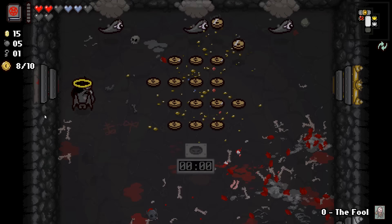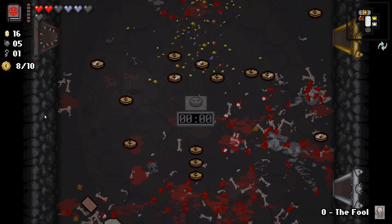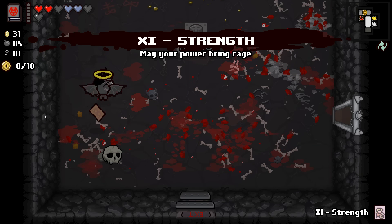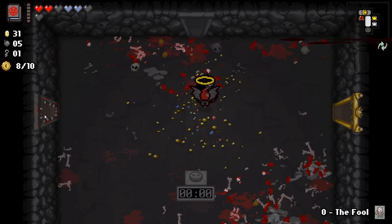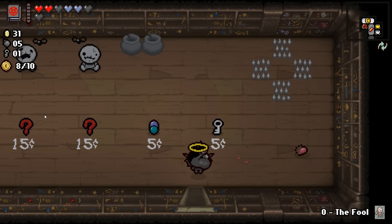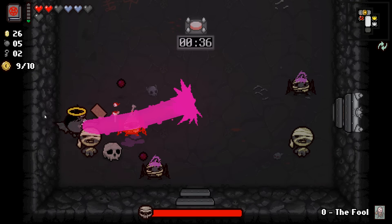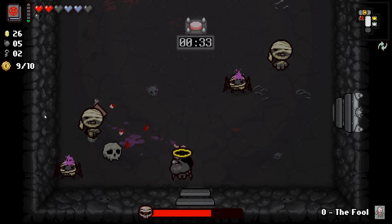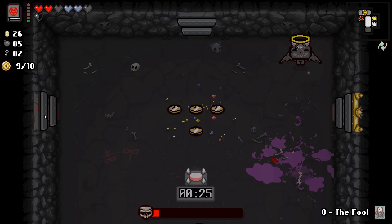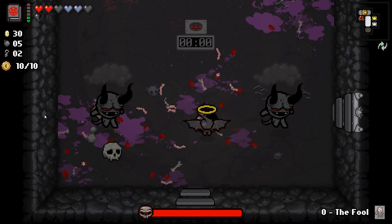Let's go and use our Satanic Bible — that should kill all the guys in the room. Let's collect our money. Yeah, this mode isn't too bad on Zazzle. I don't know how it would be on other characters. Strength, Fool — I don't know what those items are; I don't think I want to pick those up. Let's pick up another key and press the button to continue on. I didn't even see that dude down here. Spiders are the ones I really want to go after quickly.